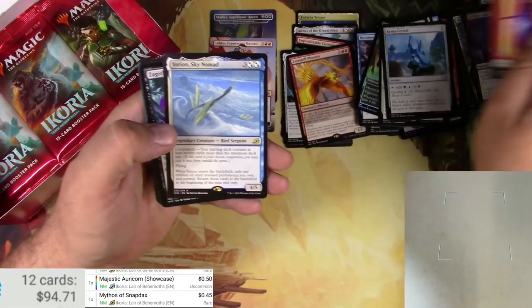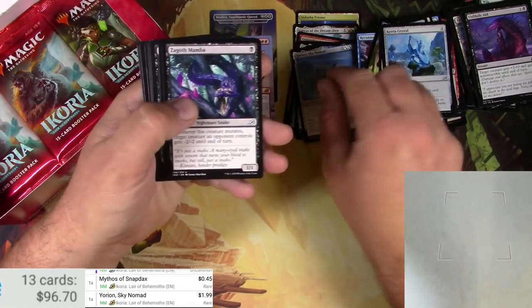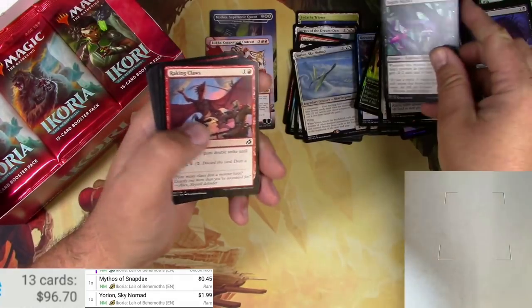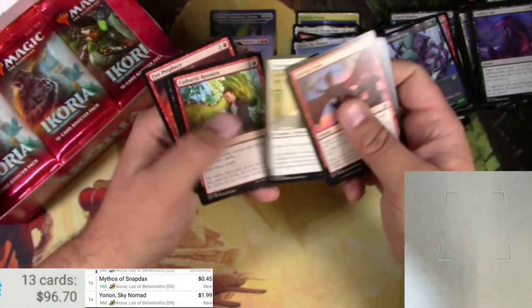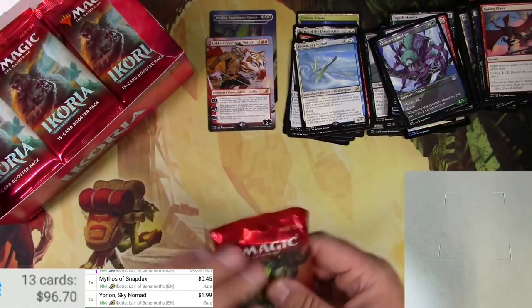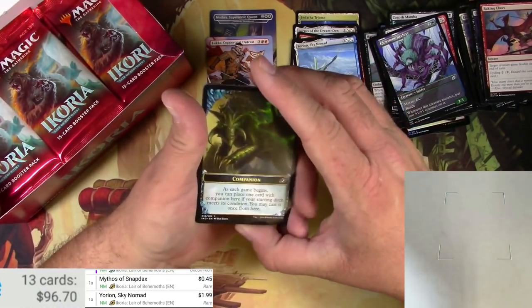It is a Yorian Sky Nomad, which is seeing a lot of play on Arena — it's a couple bucks. There's a Glowstone Recluse. I sound like a broken record but I love the alternate comic book art on these showcases — so much better than the constellations from the last set. Nice, creepy eye. Luca right there looks like right out of a conflict. I'd be happy with a whole set based on this.